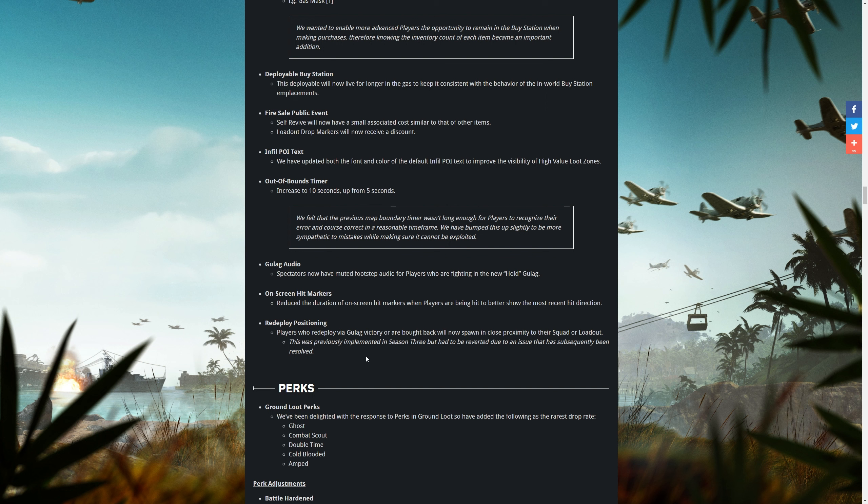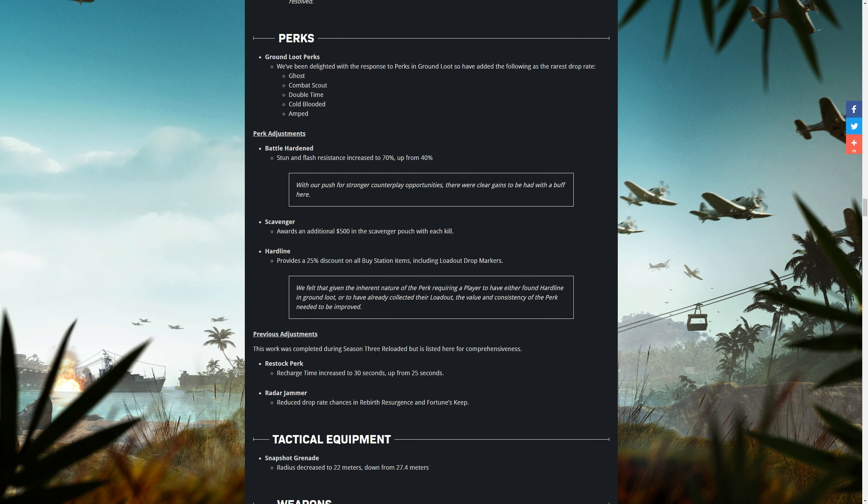They've done a slight update to the redeploy positioning — sometimes winning your gulag would spawn you on the other side of the map from your loadout or teammates, and that should happen less or not at all going forwards. They've also added ground loot perks: Ghost, Combat Scout, Double Time, Cold Blooded, and Amped. Not too keen on Ghost being on there since no one running it makes the game more fluid with fewer campers.